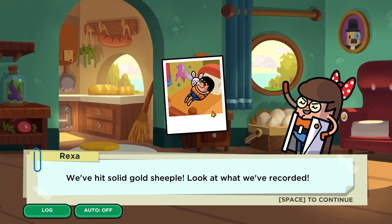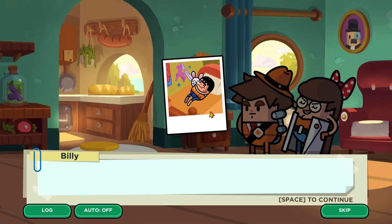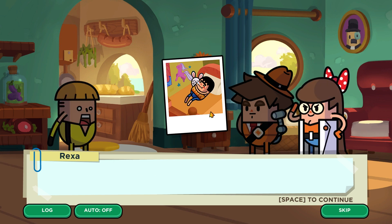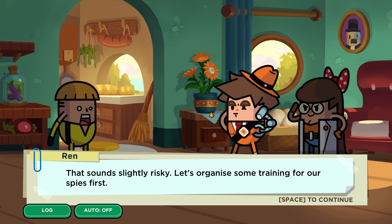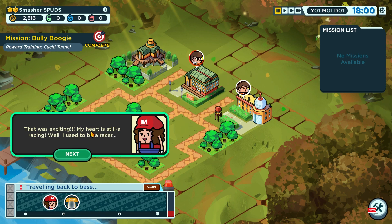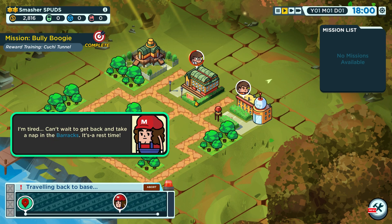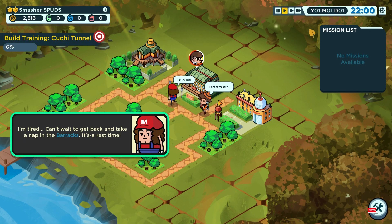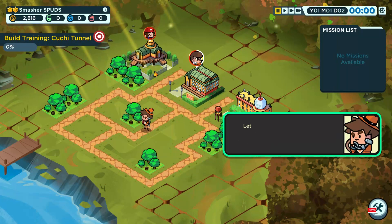We've hit solid gold — the spy booger recorded that G Ian has a stuffed bunny. The plan is to make it his Taste Book profile picture. Let's organize some training for spies first. Super Maria says she used to be a racer and is now tired — it's rest time, so she travels back to base for some sleep.